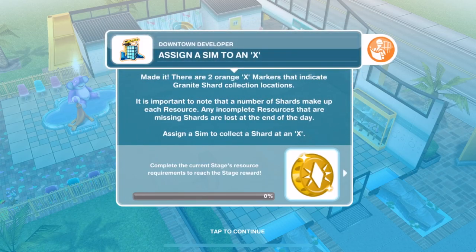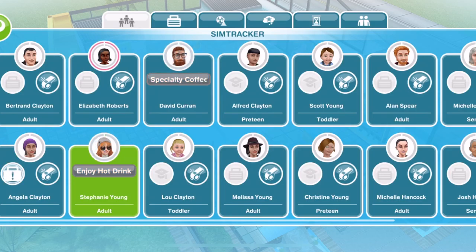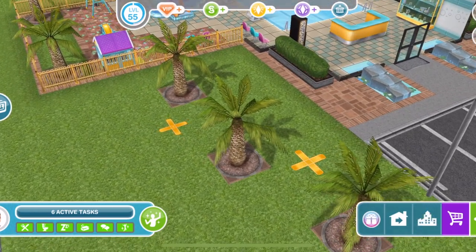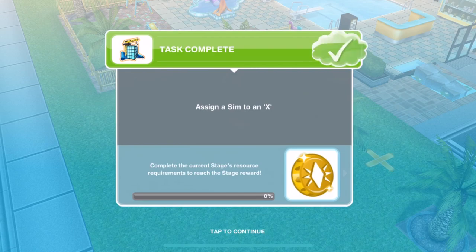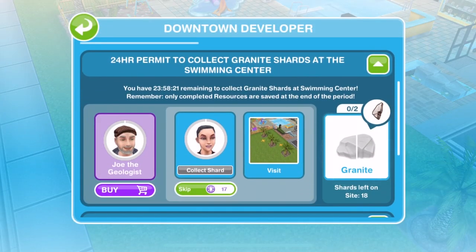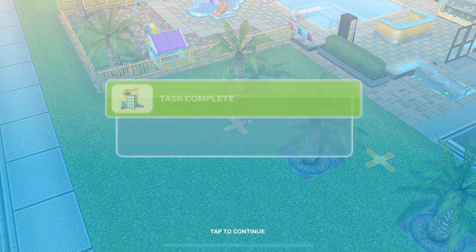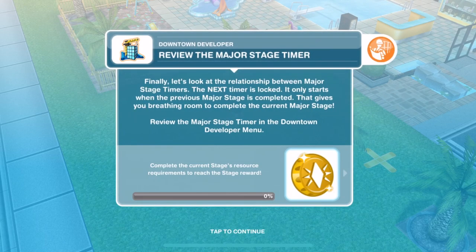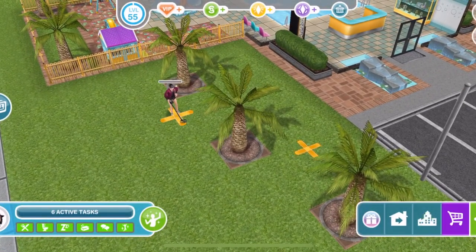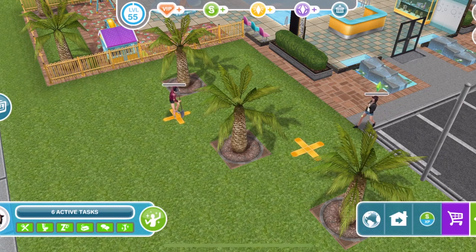Let's head over to the swimming center. If you call two Sims over, there are two X's — you assign a Sim there and Collect Shard takes 3 hours and 55 minutes. Shard collection is underway. Two shards are required to complete the granite resource. Remember, only whole resources — not shards — are saved at the end of the day. You always want to make sure someone is on both X's so you're making the most of the time.